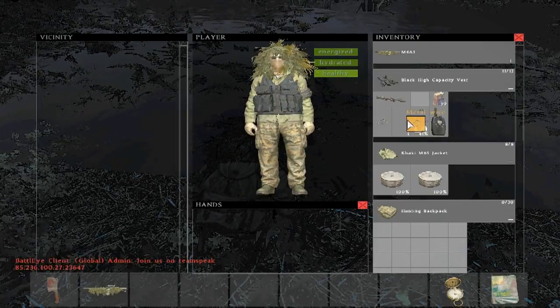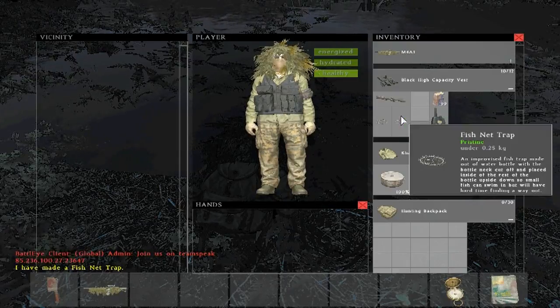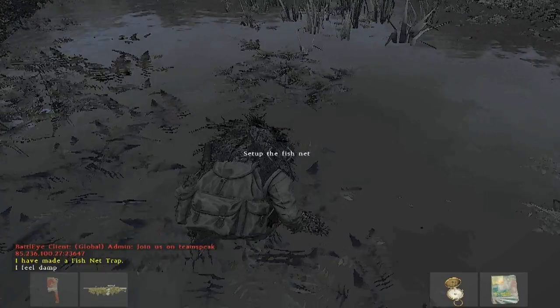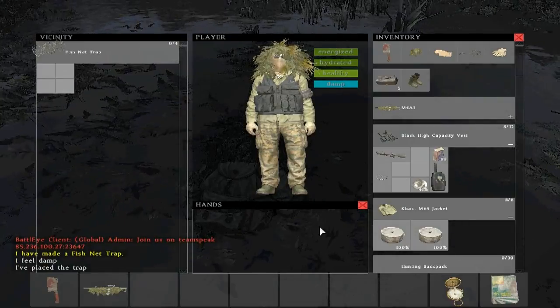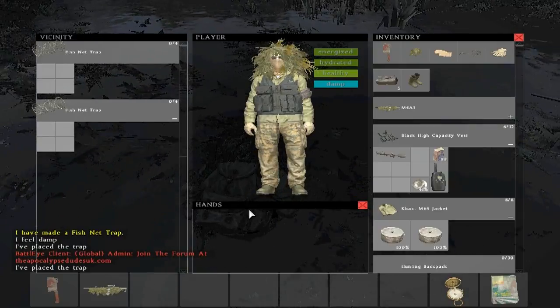So let's go ahead and do that. Have your two fish nets, go over into the water, and keep your inventory screen open. Set up your first fish trap, throw your second one in there, and set up your other fish trap.